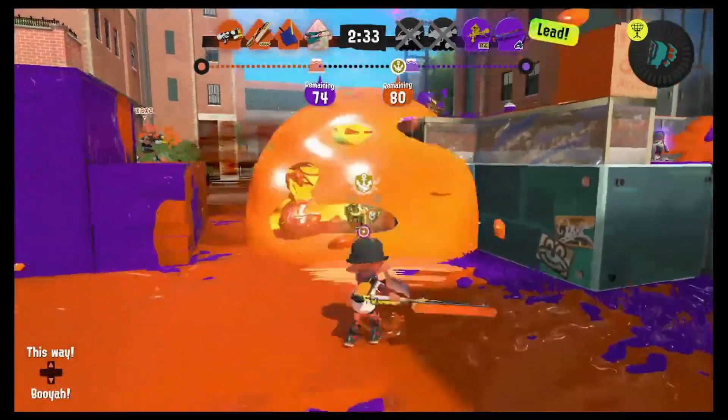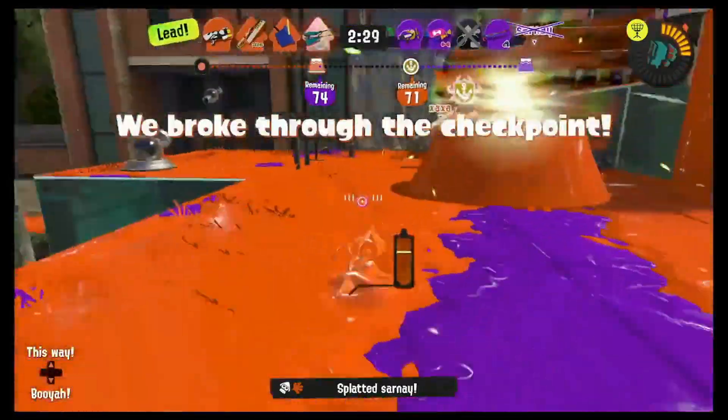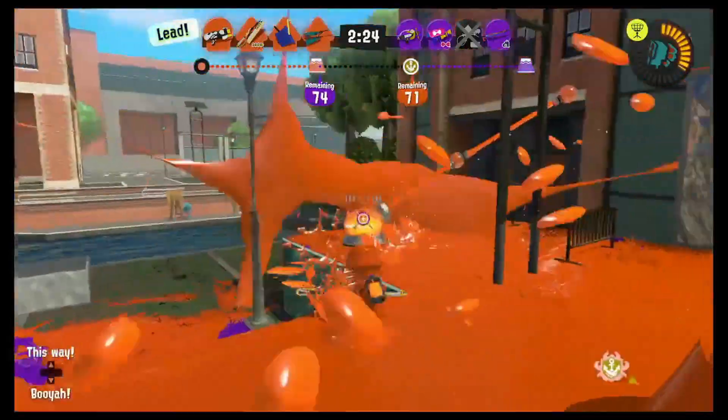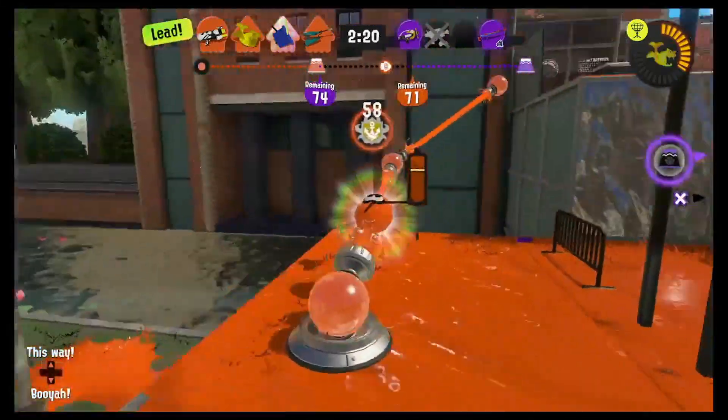Communicate with your team about the Squid Beacon — let them know where you've placed it and its purpose so you can use it to your advantage. And finally, don't forget about the Squid Beacon during the heat of battle. Use it regularly and keep your team moving; it's so easy to forget you have the sub and not place it down.